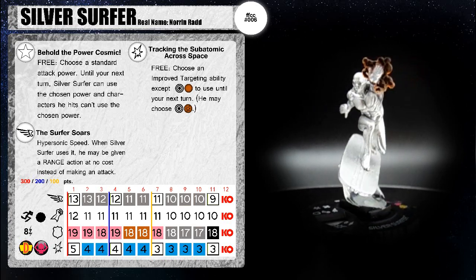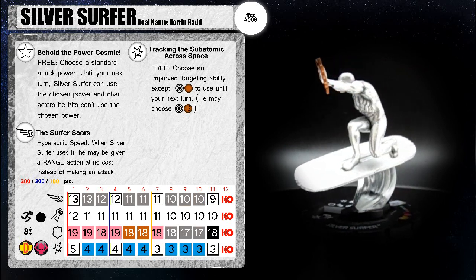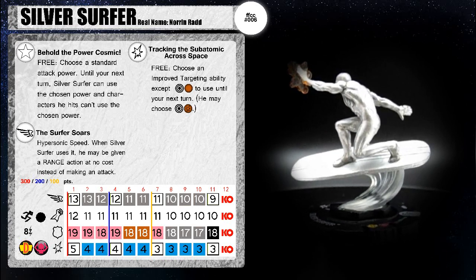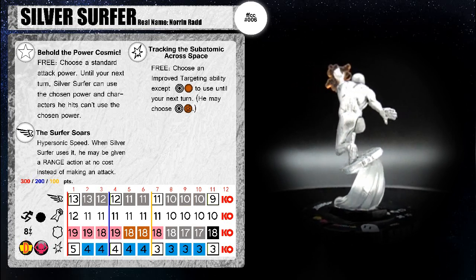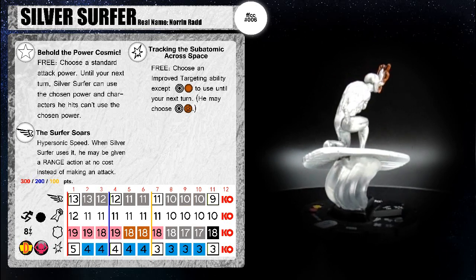This is why this Surfer becomes incredibly useful — he can kind of change his play style depending on what you're facing. And when he's not on those clicks where he changes his play style, look at that: Probability Control the entire time. This Surfer is really the primo Surfer.